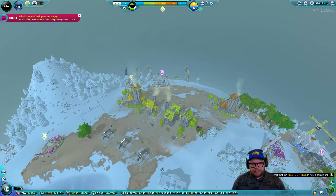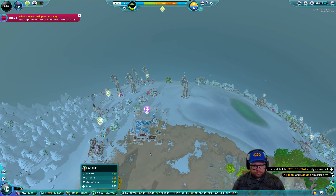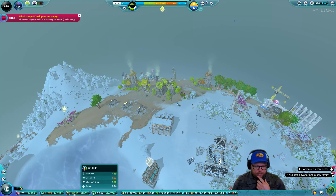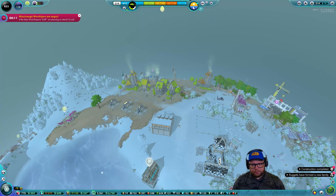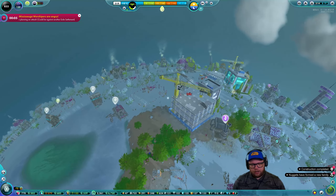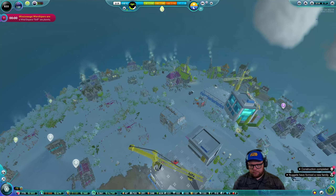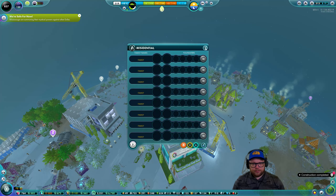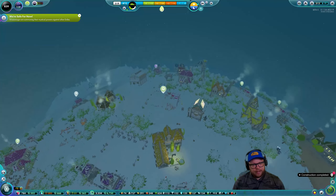We did do these new wind turbines. I think we should probably do some new batteries soon — get another big battery park happening. Moving into the modern age, we'll probably even need more wind turbines. We'll probably do that in the next episode. Residential is just going to keep popping up new modern buildings — we've got our first modern residential here and no one lives in it, of course. We're safe, but really — how safe are we?